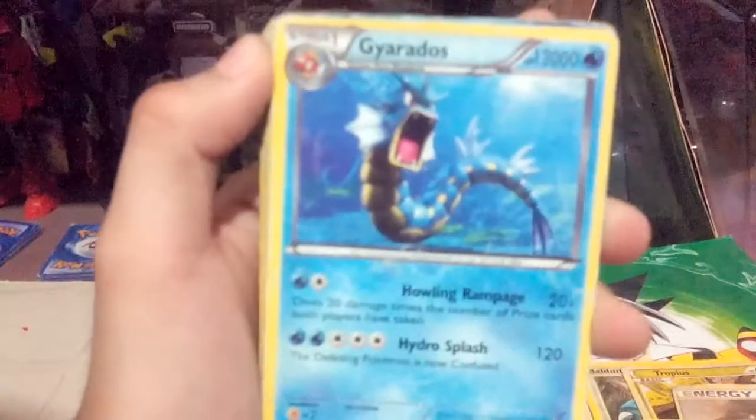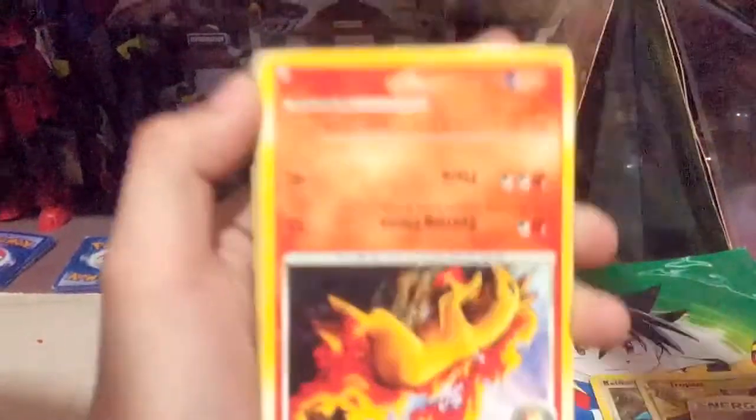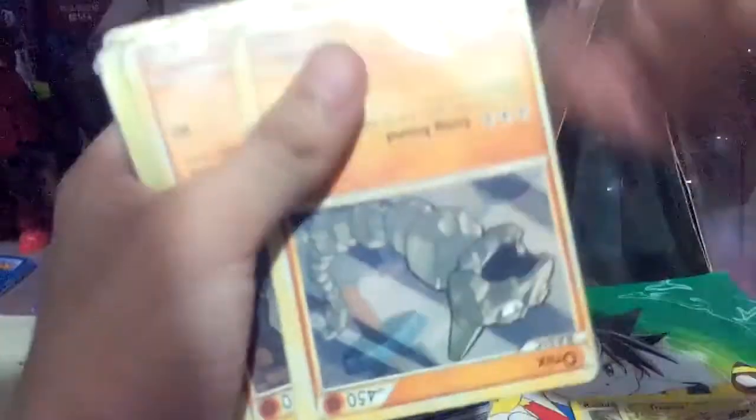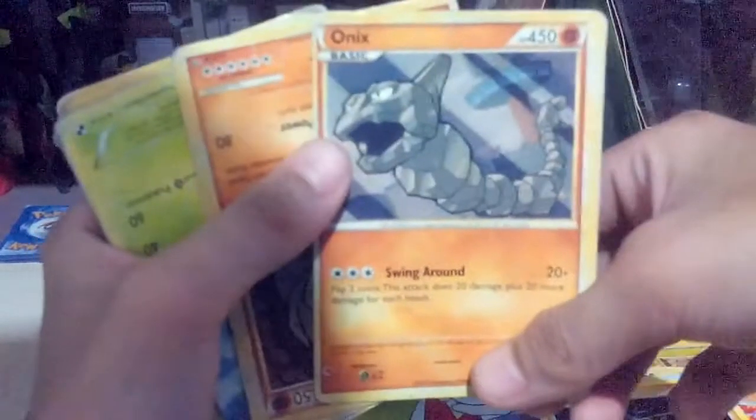A Gardevoir. An Earth's Ring. An upside down Rapidash — another one upside down again. A lightning energy. Arceus, level 100. Onyx.